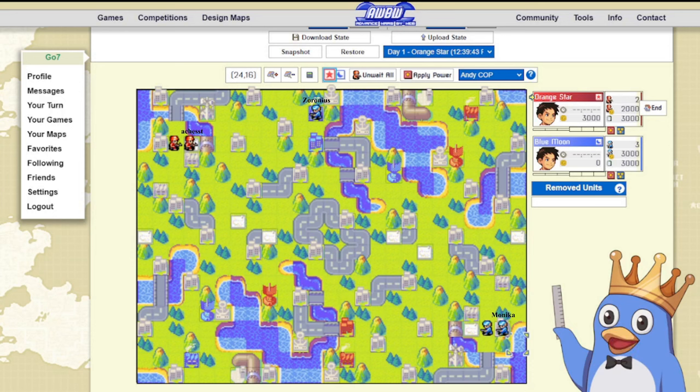Hey everybody, Ghost7 here with a rotation first impression. This is a newly rotated in standard map. This is Spring in general. And as we can see here, it's a mixed base with a double base, single base, single base setup for both players.